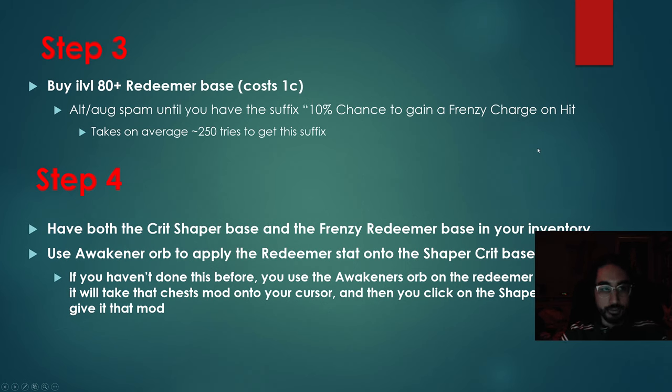Step three is to buy an item level 80 plus Redeemer base — this costs one chaos — and we use alterations and augments to spam until we hit the suffix: 10% chance to gain a Frenzy Charge on hit. It takes approximately 250 tries to get this suffix. Alternatively, you can buy a Redeemer base that already has a chance to gain a Frenzy Charge on hit, but check that the other mod you have is not a Redeemer one. It's cheaper to alt-aug it anyway, so I just suggest following these steps.